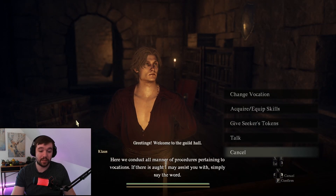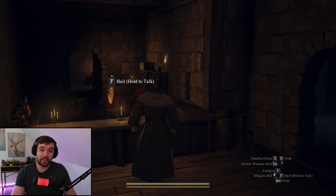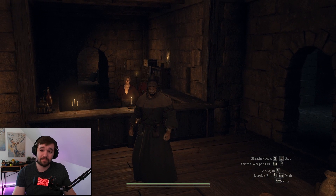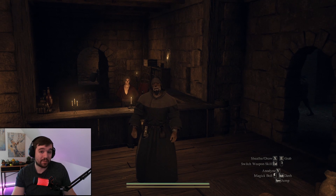You change your vocation by going to the inn in Vernworth — I recommend going to this one here. You can also unlock sorcerer and warrior through here. Thanks for watching — leave a comment if you have any questions about Dragon's Dogma 2, or just to help boost the YouTube algorithm.